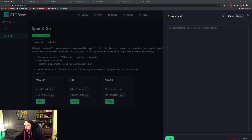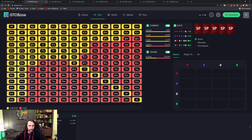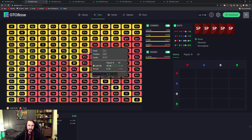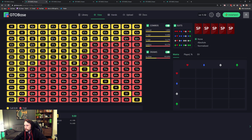Next hand: we've got Jack-8 heads-up, they shoved and I folded. I wanted to see how wide I'm meant to be calling against the shove. At 8 big blinds deep we should be calling nearly any king, almost any king — Queen-8 plus, Jack-9 plus. Ten-7 suited, Ten-9 — I might not have called those in real life, but the rest of it I think I would have called. Queen-4 and up, I'd call. So we made the right play folding Jack-8 — I just knew it was a bit close.